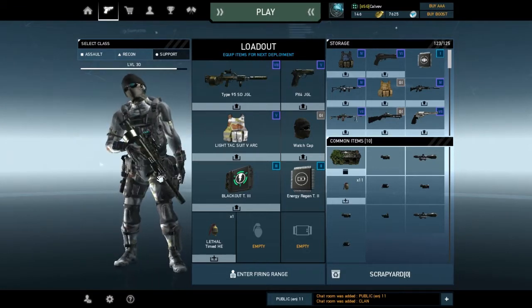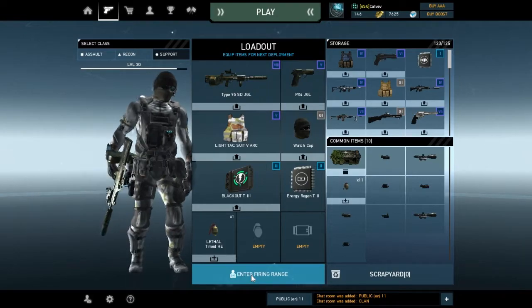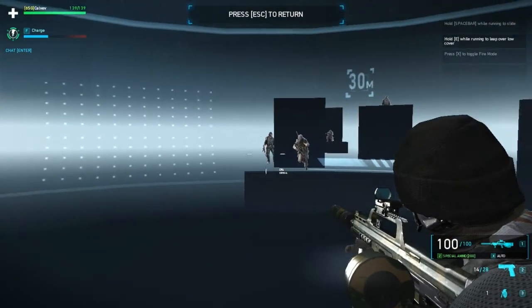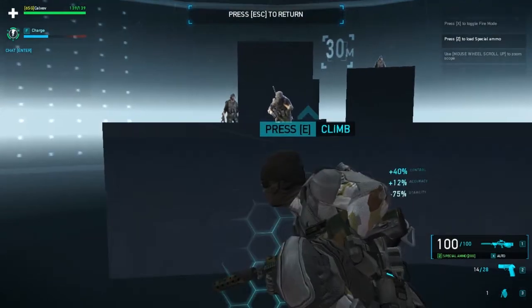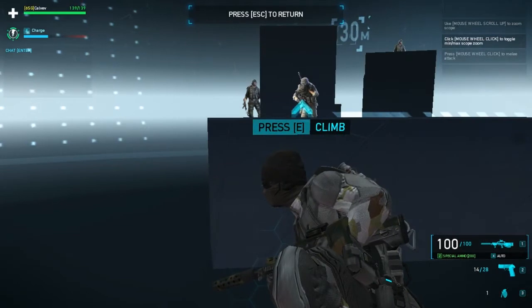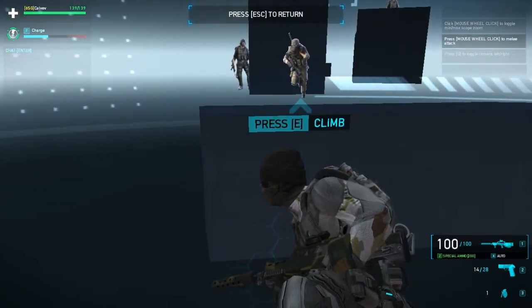Now that we've covered the support loadout, I'll give you some tips on using these support abilities. The usage is simple and yet hard to execute. What you want to do is activate your abilities as near as possible to the enemy, which sometimes may get you killed. However, a good execution of your ability will yield greater benefit for your team as a whole.